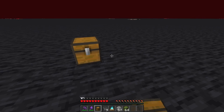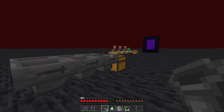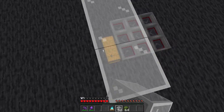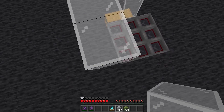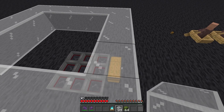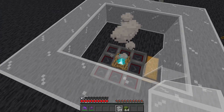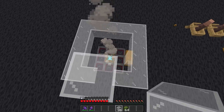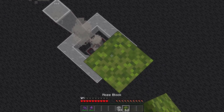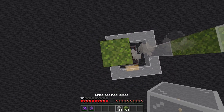To start, place a double chest with 9 hoppers pointing into it. On the chest, pillar up 3 blocks and make a ring, with the hoppers in the middle. Add a campfire on the middle hopper. On 2 opposite sides, pillar up 3 glass again. Place 2 temporary blocks, 1 glass, and repeat this 4 times more on both sides.